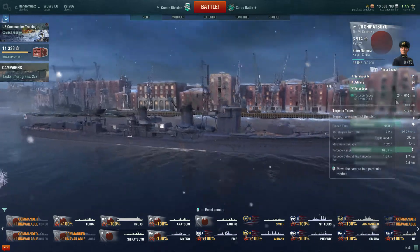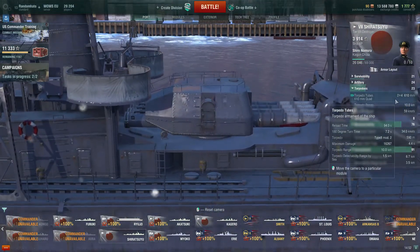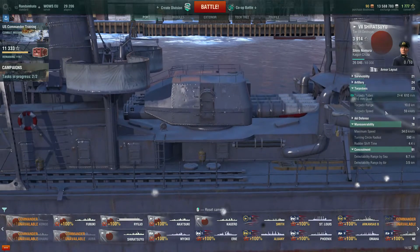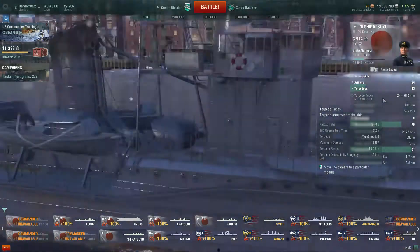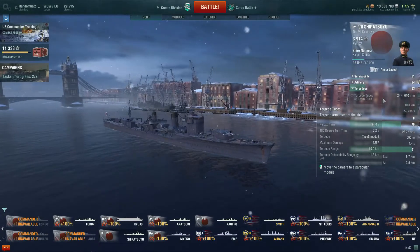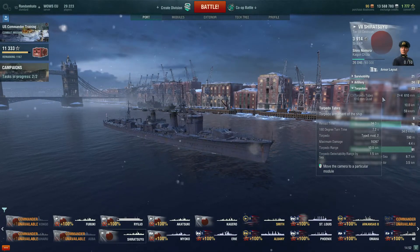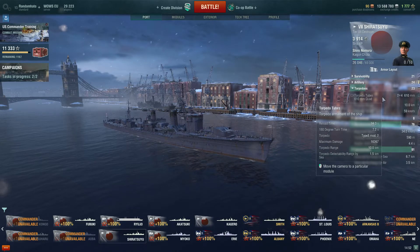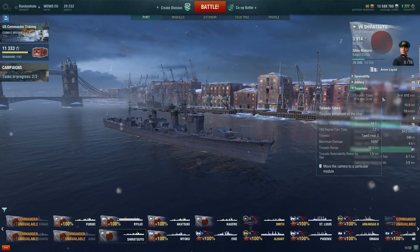We have two centreline-mounted quad launchers for the torpedoes. 10km range, 59 knots speed, and with a maximum damage rating of 16,267. 94 second reload. They're okay, they're not great.